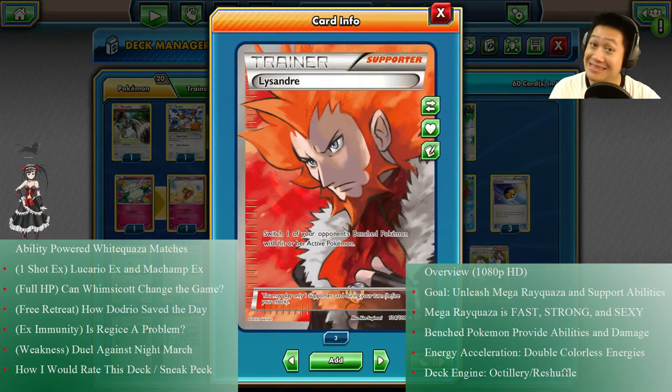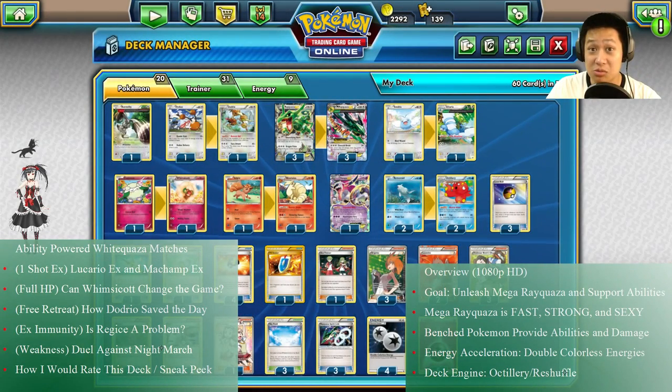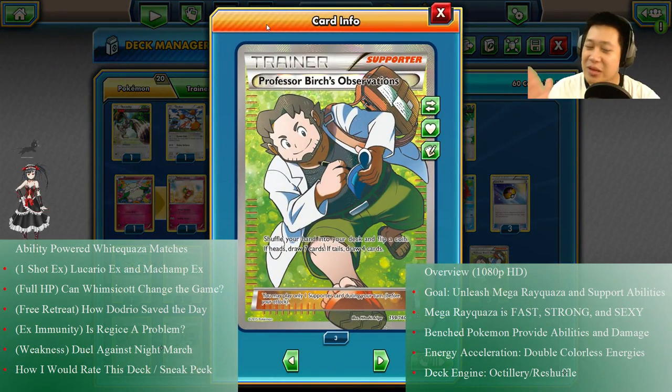Trainers: we have Lysandre. When I'm set up I have so much damage — I don't want you to run away with your best Pokémon, so I'm just gonna grab it out and take it out with Rayquaza. We have Professor Birch — you either love him or hate him. He always changes his mind, but you get seven or four cards depending on how well you can flip your coin.